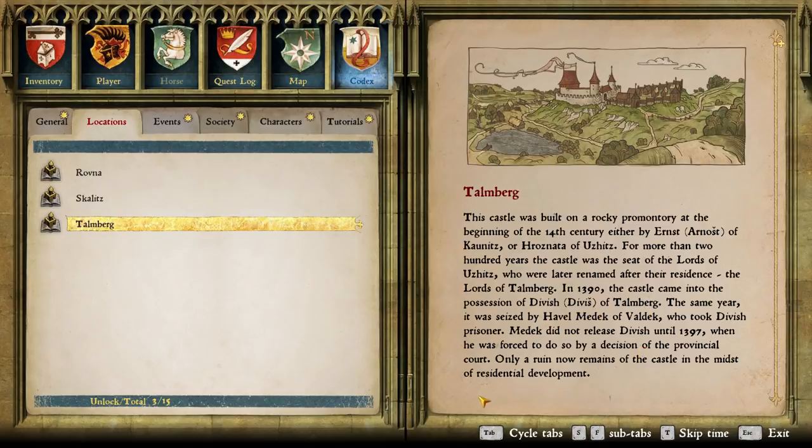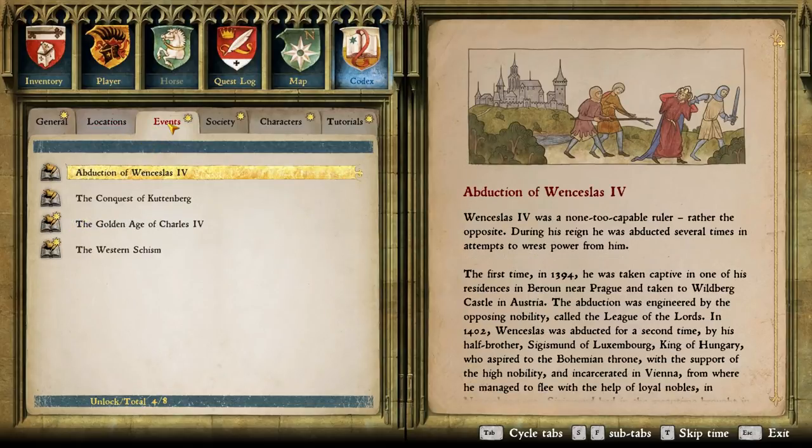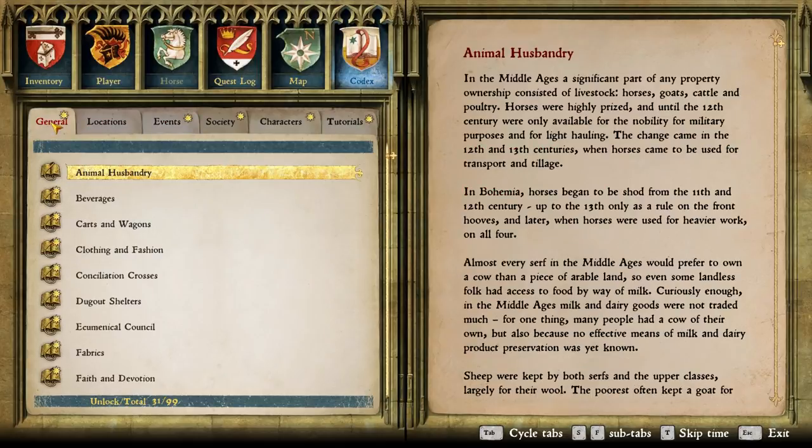For more than 200 years the castle was the seat of the lords of Uzitz, who were later renamed the lords of Talmberg. In 1390, the castle came into the possession of Divish of Talmberg. The same year it was seized by Havel Medic of Valdick, who took Divish prisoner. Medic did not release Divish until 1397 — so this actually happened in the past. I believe this game is taking place in around 1403. Only a ruin now remains of the castle in the midst of residential development.